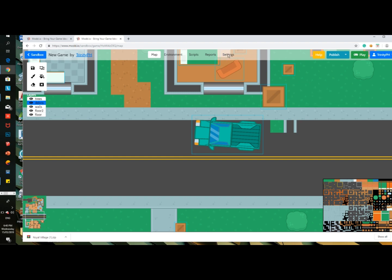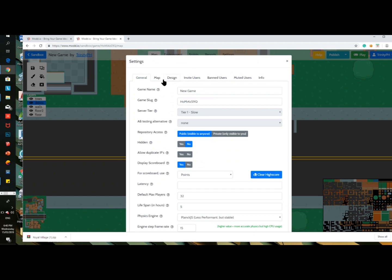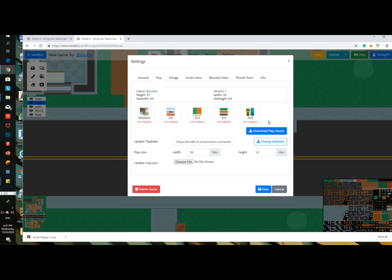So you gotta go to Map and download the map as fitted. After you click that, your download will pop up in zip file format.